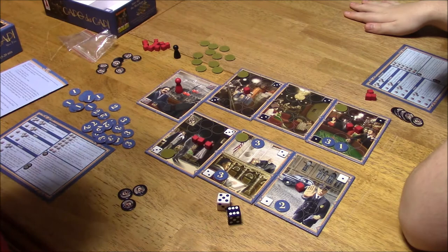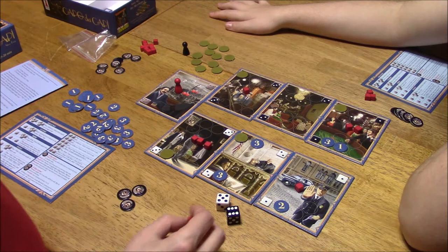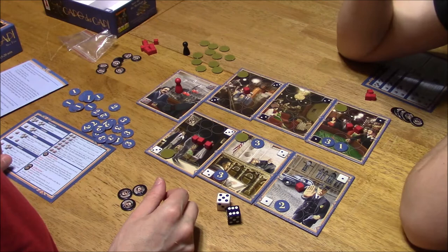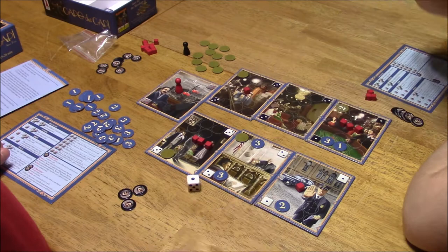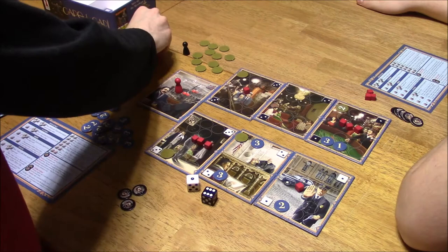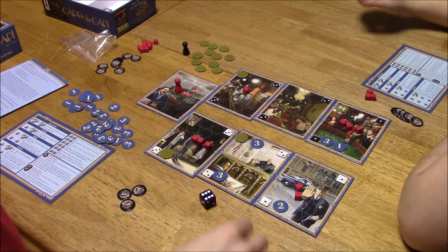My turn — six and five. Place value cube on any area card and, if possible, flip an opponent's bribe token on the same card. I want to see what this one is — two. So you've got two there. I'm going to keep going. Six and one — I can place the value cube onto the white one.